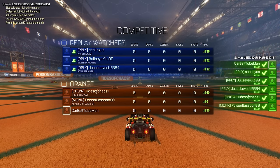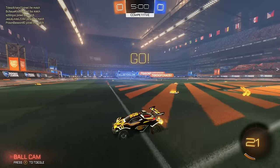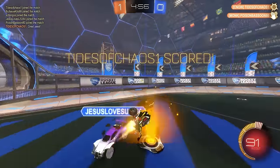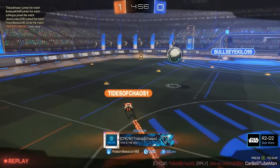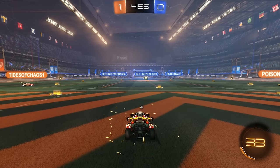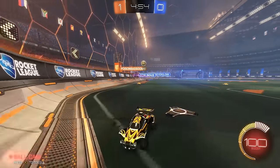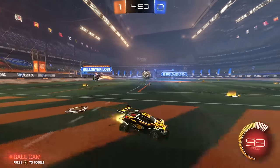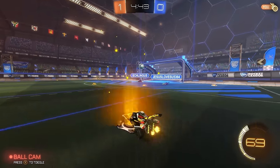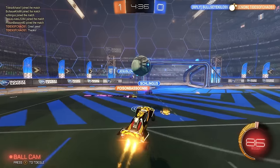I make sure I can see any potential clears coming from the opponents. We have the Replay Watchers in the next game — let's see if they're true to their name. We have Poison Bassoon with Tides of Chaos on my team. I see my teammates cheating up so I can immediately go for the back corner boost. That's a great shot — great placement, the ball bullseye kind of hit the brakes. In that situation he's kind of screwed either way. The best thing to do is close off any gap and run up to stop any shot from coming. The further back you are, the harder it is to cover all angles.